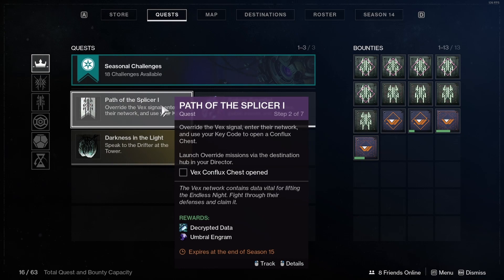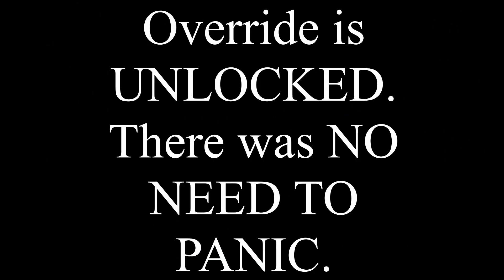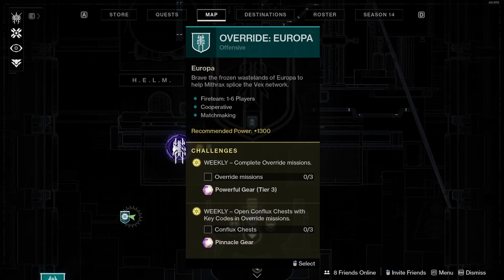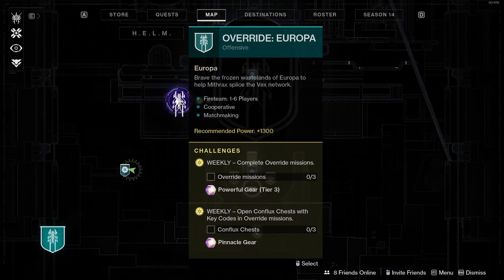Launch override missions via the Destination hub in your Director. Go to Map, and the override activity is going to appear. It wasn't there before — you just have to get to Step 2 in the Path of the Splicer 1 quest in order to unlock the override activity.